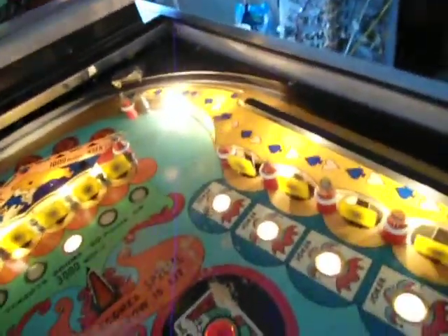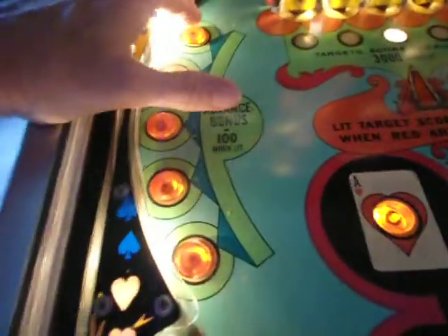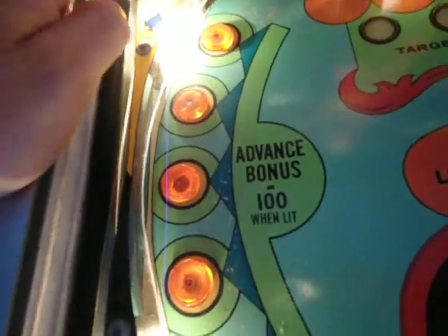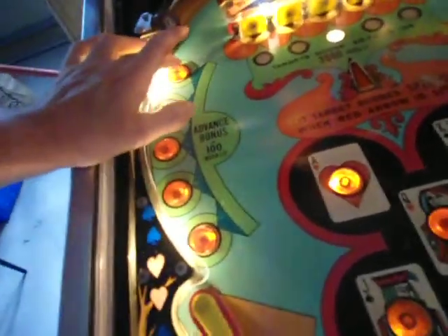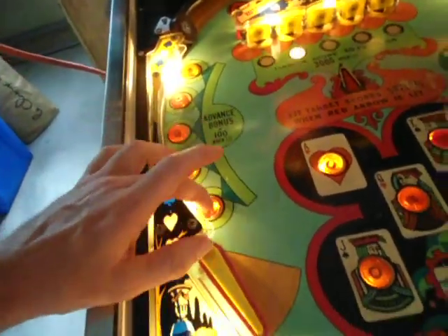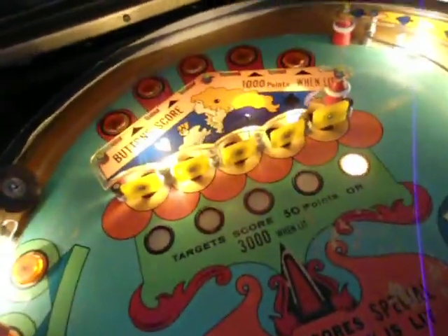Now that you've gotten all four of those, these can also be advanced with this as well. These are now worth — it says 'advanced bonus or 100 when lit.' So now you're going to get 100 points for these instead of 10 now that they're lit, and as you can see, they now advance that center light.